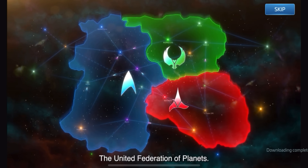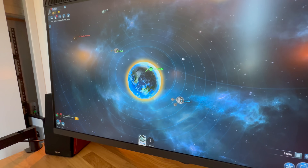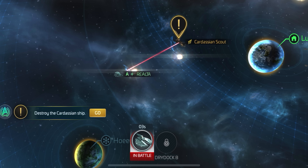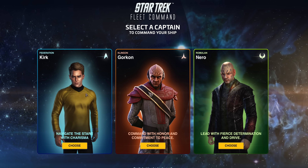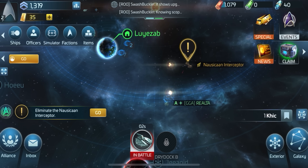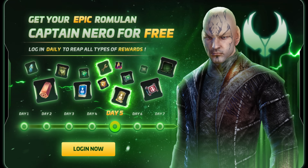Today's video is sponsored by Star Trek Fleet Command, the 4X MMO game set in the ever-expanding Star Trek universe. Fleet Command is cross-play, so you can play on PC and mobile to customize your fleet. Choose your path, build powerful ships, unlock new officers such as Epic Officer Kirk and Rare Officer Pellia, and join millions of players to pick your faction, conquer territories, and explore new worlds. They've done an excellent job recreating the Star Trek universe. Right now, if you log in every day for seven days in a row, you can unlock Epic Romulan Captain Nero for free.